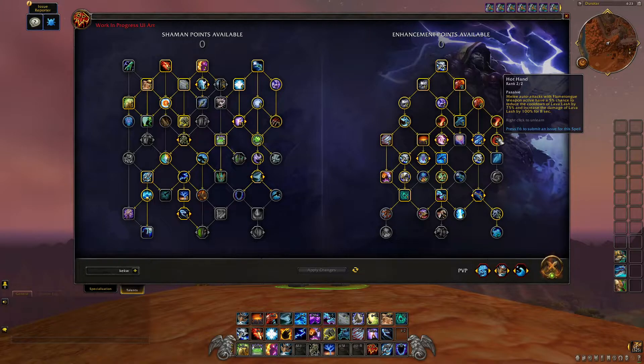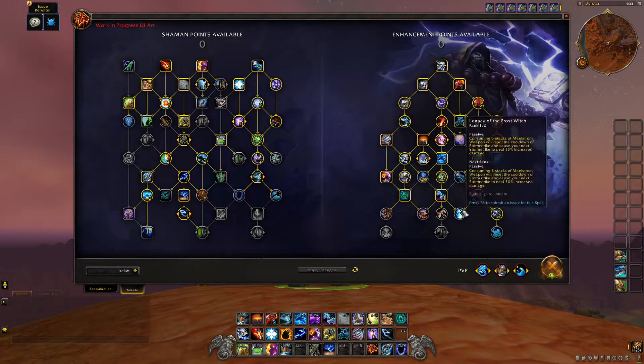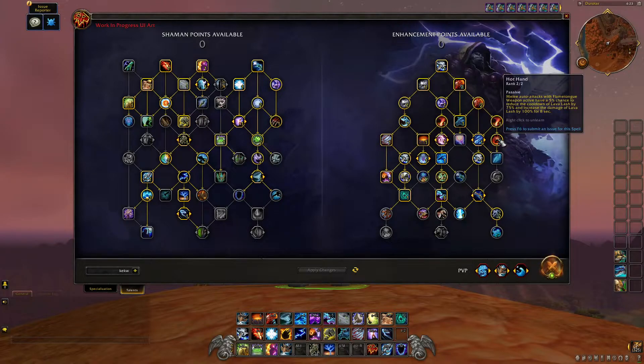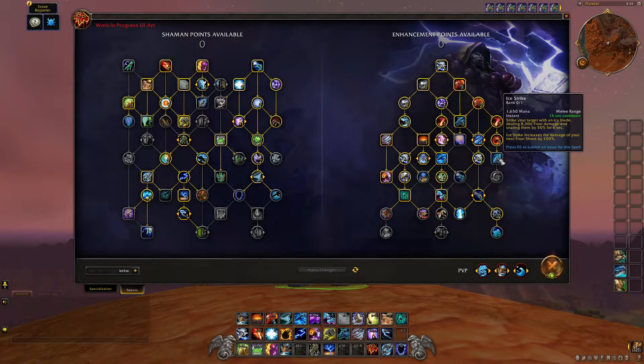The first change I want to talk about is Hot Hand. It used to be in an awkward position down where Crashing Storms now is. Crashing Storms is a new talent — crash lightning damage increased by 40% and chain lightning now jumps to two extra targets. Hot Hand has been moved up with the Lava Lash talents, which is a great change. Unfortunately it got converted to a two-point talent, so you'll need to spend an extra point for the full effectiveness.